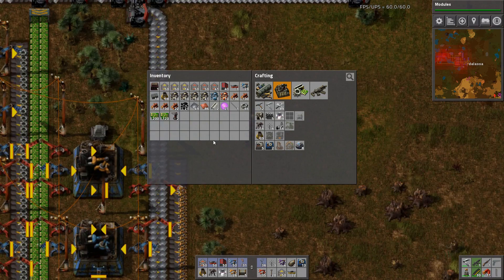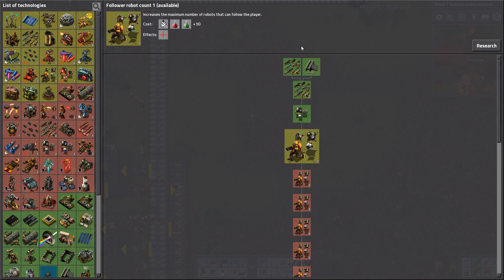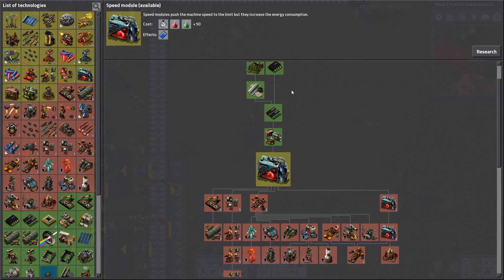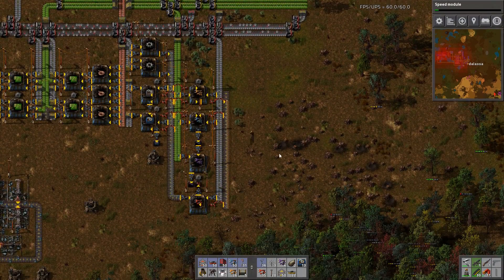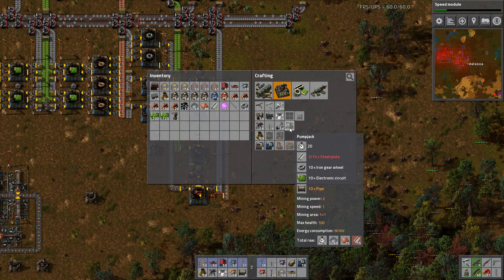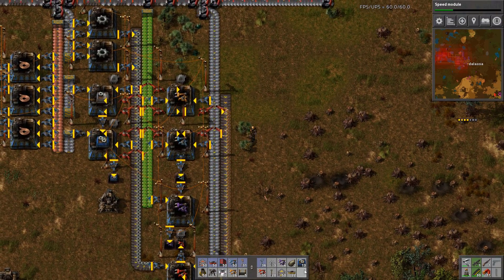Let's grab some assembly machines and things. We've got combat robotics damage, speed modules would be good. For pump jacks we just need pipe and gear wheels — we could just do that here.